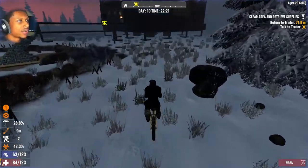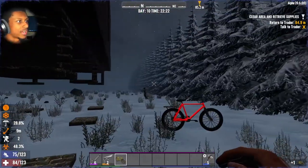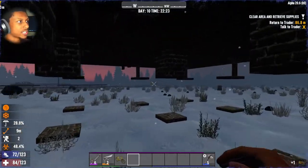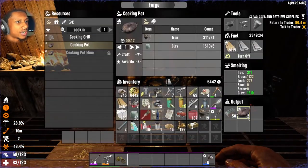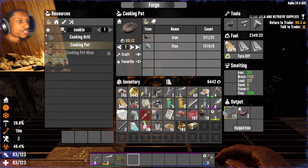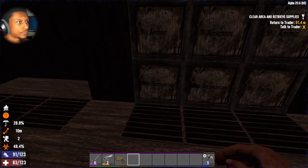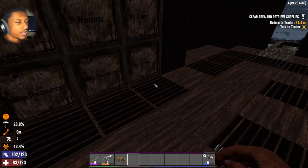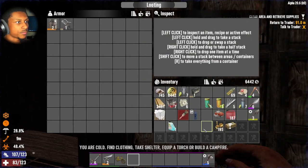They're just not gonna go away. But before we find out, let's actually go home. All right, I'm ready. We can make our chemistry station. Let's put our stuff away as well. We'll scrap that for pistol parts — because that's smart.